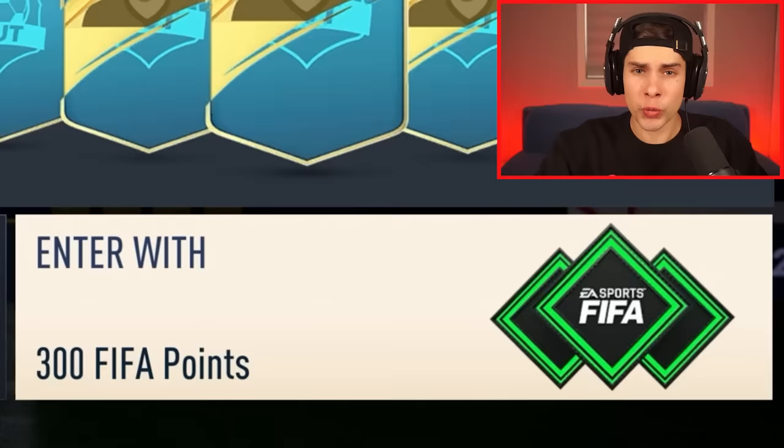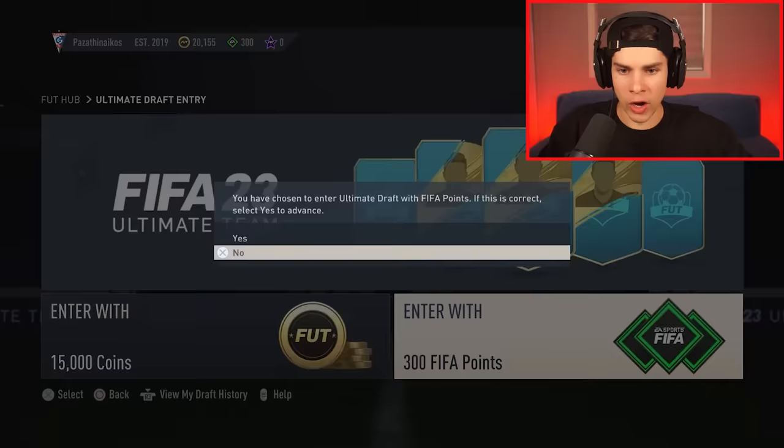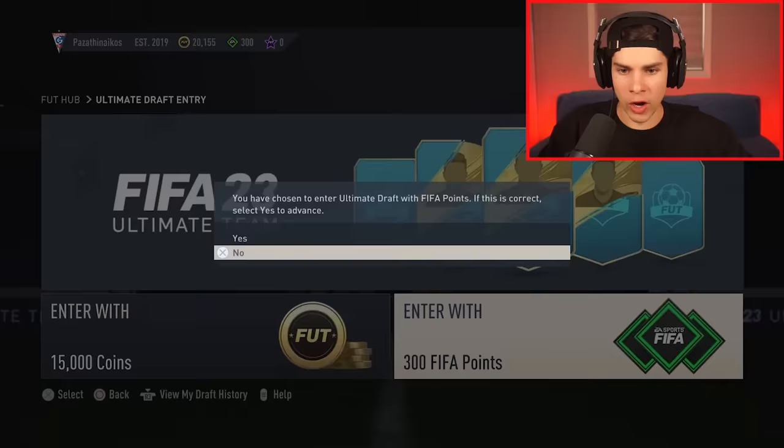It still costs 15,000 coins or 300 FIFA points to get into a draft, and I've loaded up exactly 300 FIFA points because I'm so confident we're going to get this done and I won't need to open any gold packs. Here we go — my first FUT draft of FIFA 23.